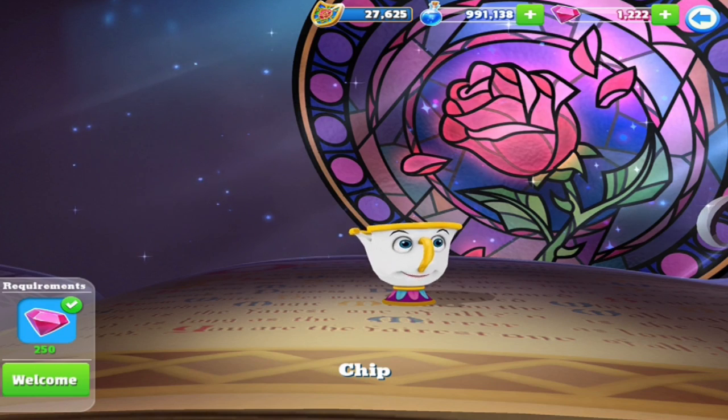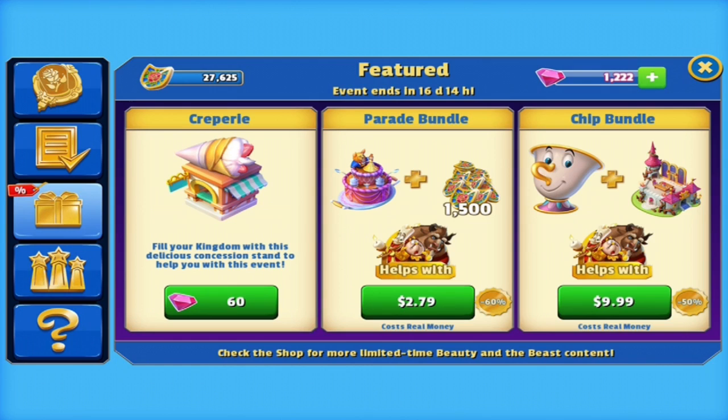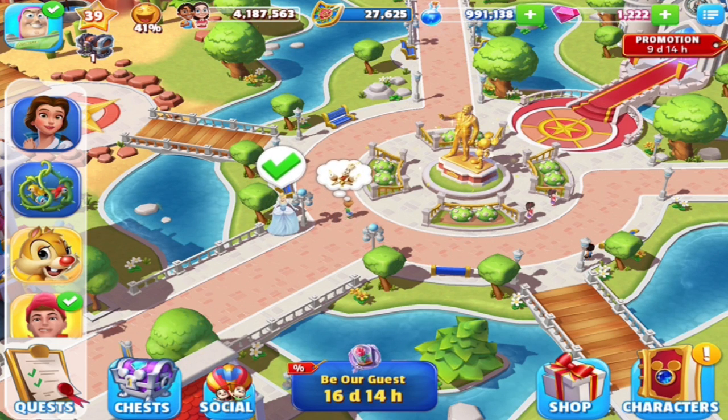Let me just double check though, just to make sure. Let me check the deals. It's the Chip bundle on the far right there — you get Chip plus a building, I don't know what it actually is, but it's 10 bucks. Keep in mind, this is Canadian money. The American price will be cheaper, and depending on where you live, it could even be more expensive. But it's 10 bucks for me, and since I already have the gems, I'm going to skip this deal. The $3.99 one was a lot better — it was like 5 or 6 bucks for me, but again, I had the gems, so what's the point of spending the money?